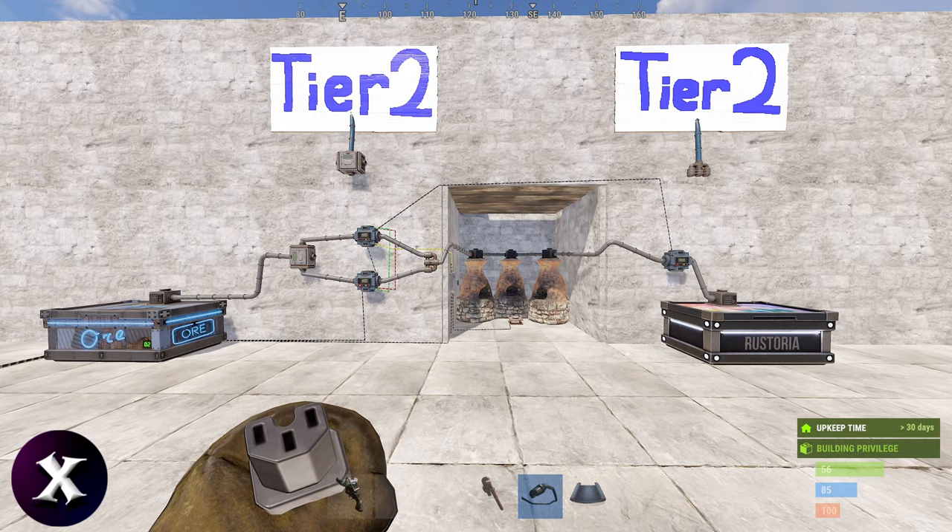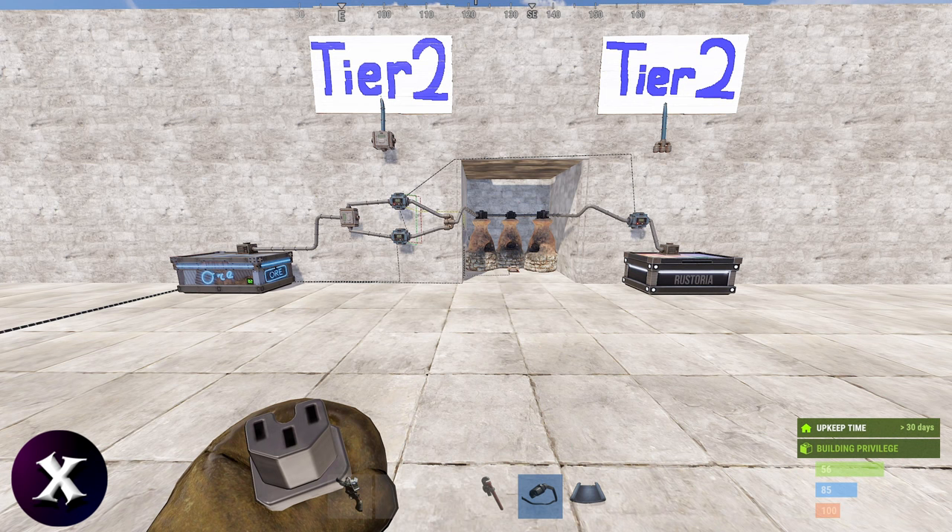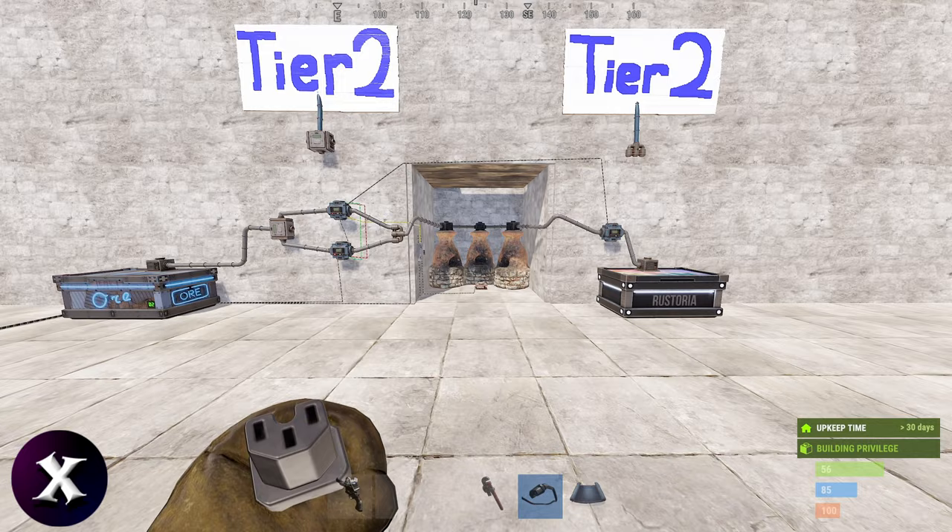Overall this is a very simple circuit — it only takes an additional 4 or 5 power depending on whether you already have a sorting system set up. It's very easy to put together and in my opinion it's a must-have for every base. If you haven't already, be sure to watch my modular sorting system guide posted prior to this video — that will give you all the information you need to set up a modular sorting system that this module can be easily connected into. I'll be posting more modules shortly, so stay tuned.